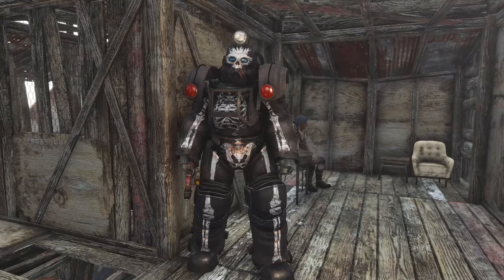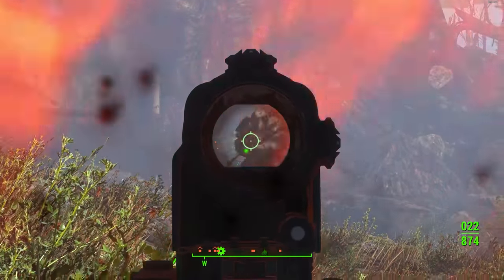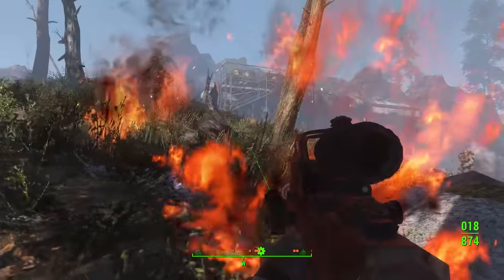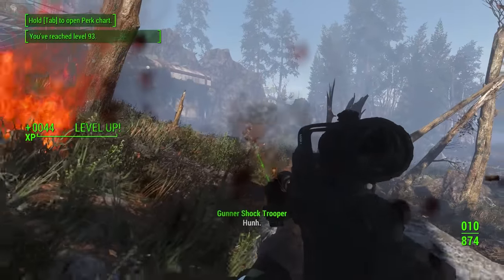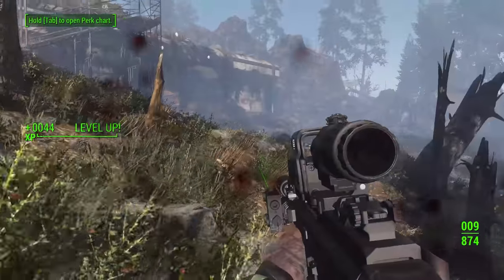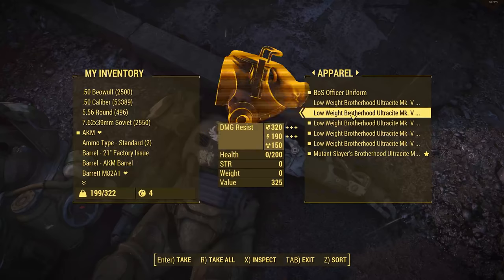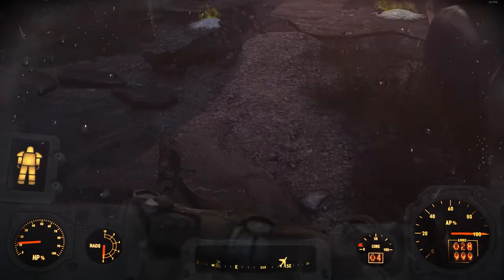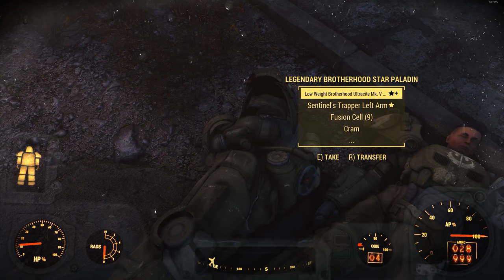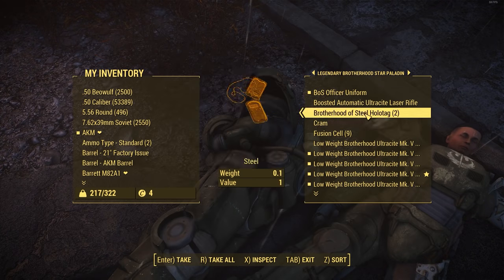It does a really good job at making some of those enemy encounters much more memorable, because now you're going to have someone storming out in a high-tier Power Armor that you may not be used to seeing — because this isn't really a thing that happened before. And even further, it actually does have some functionality of implementing legendary Power Armor that is very rare and hard to get, which does feel right at home in Fallout 4 as it is already a feature in Fallout 76.